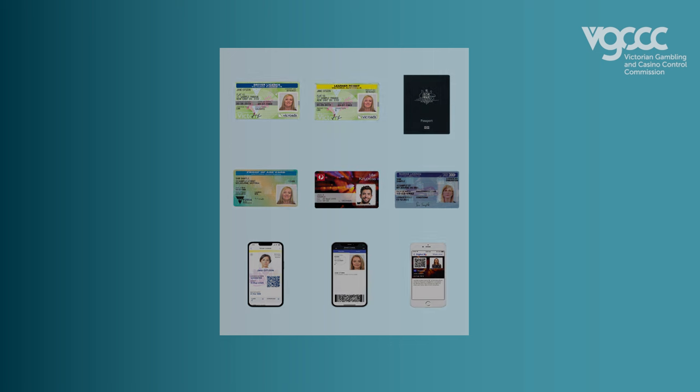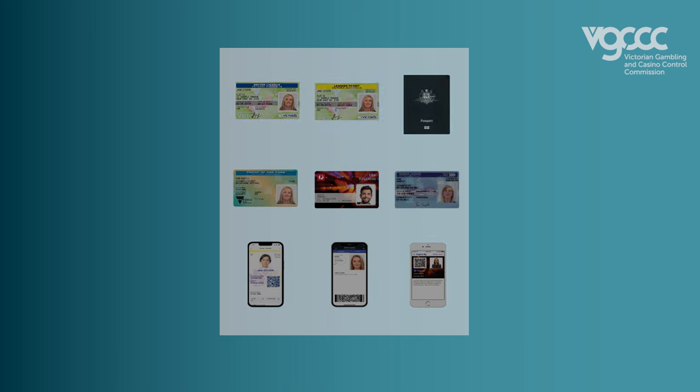Acceptable forms of ID in Victoria are a driver's license, passport, proof of age card, key pass card, marine license, and some digital licenses.